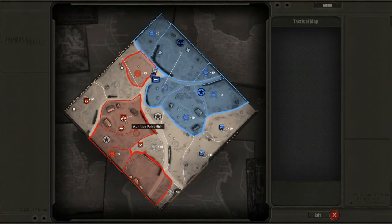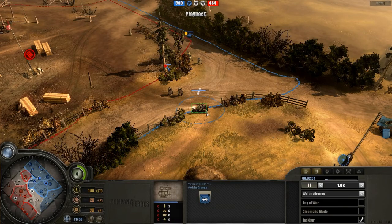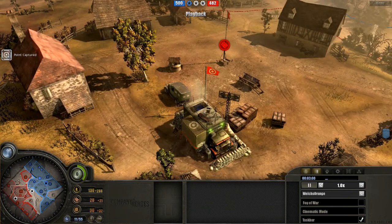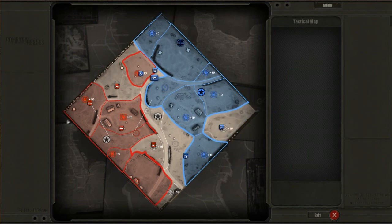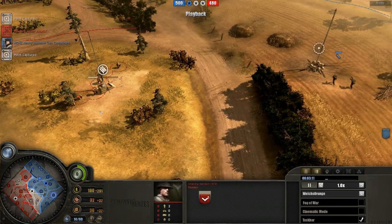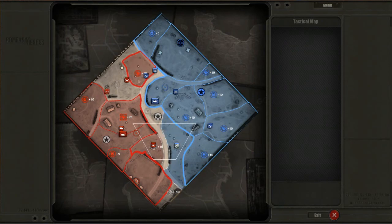Right now we have three Pioneer squads out capping, giving them capping power, the MG providing extra cover, and the bike scouting for the British player. We have the standard two infantry sections as well as the officer. The officer needs to be very careful out here as the bike can easily pick off the officer — it can't do anything. If he retreats to his HQ, the bike can just chase it down and kill it.